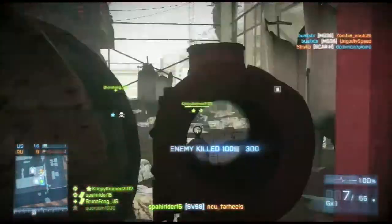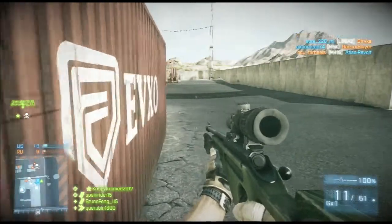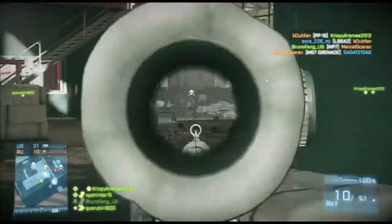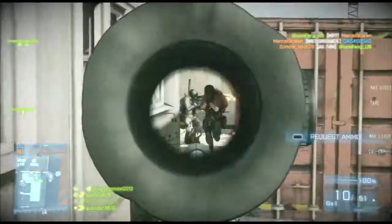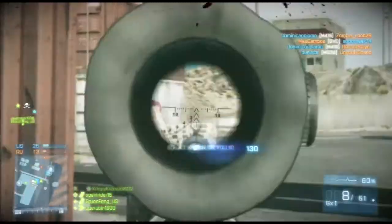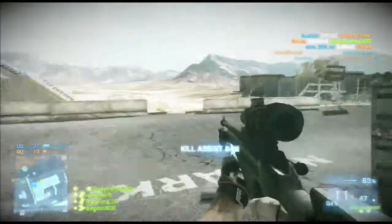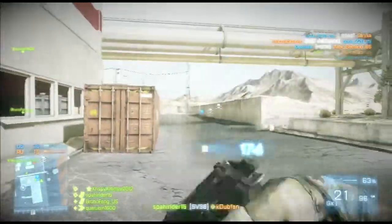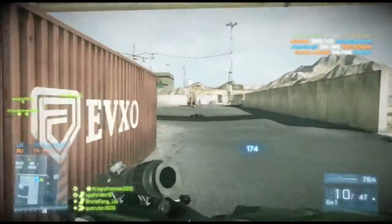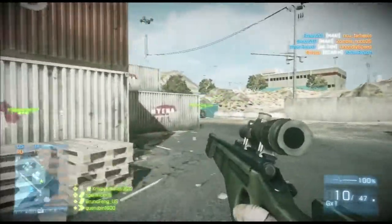Sometimes — see, the SV98 is the Russian weapon, it's a Russian bolt action — whenever you get Russian sights on it, it tends to work better than the ACOG. I find that the sights actually go with the Russian rifle, believe it or not. Right here, that's the example — I got two hit markers. I saw the guy climbing over the fence in the back, so I believe I hit him first, then hit the guy behind cover behind those pallets — that's why I got two hit markers in consecutive order.